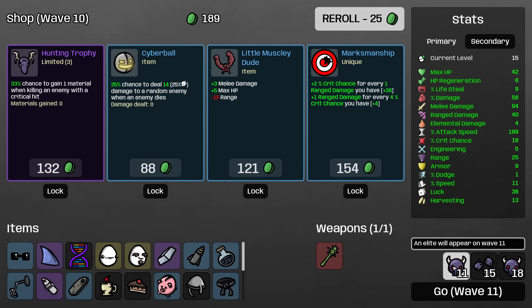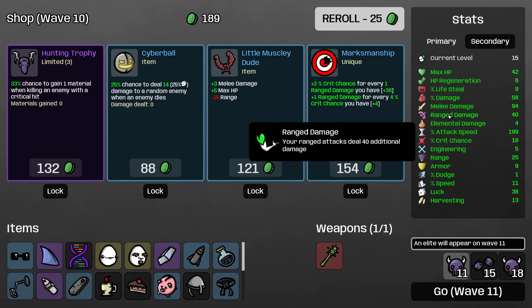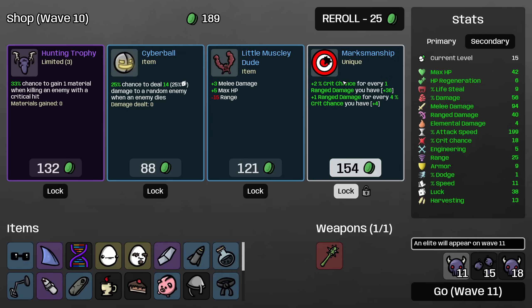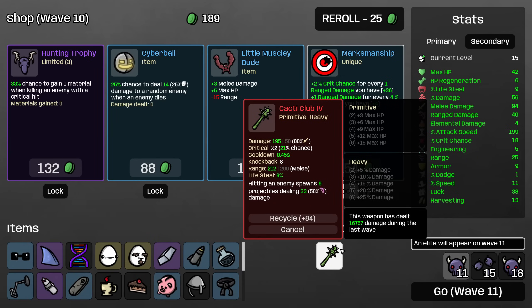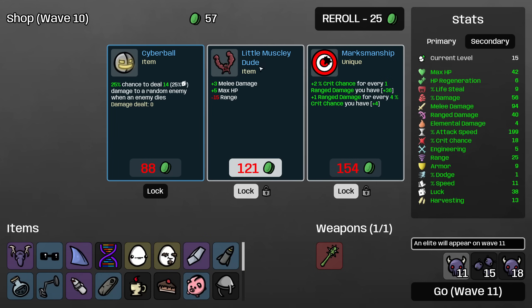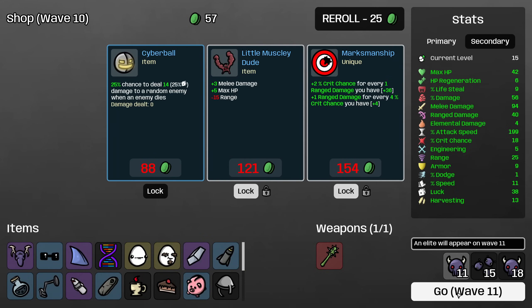I will roll again — I'm really looking for things that help us kill the elite. Let's buy the marksmanship. Funnily enough, this gives us 36 crit chance, which is less than our ranged damage because it only scales off of our permanent ranged damage — the ranged damage we've actually bought. But this lets us turn ranged damage into crit chance as well, which is pretty fun. I think what I'm going to do is buy the marksmanship just because this is a broken run already. The marksmanship ban doesn't really make that much sense to me. But just because this run is going to struggle with the elite, I'm going to lock it for the elite wave and see if we can actually beat the elite naturally, and then we can pick up the marksmanship afterwards.